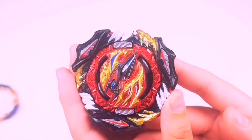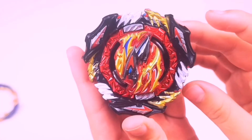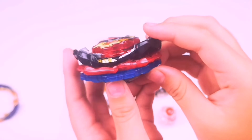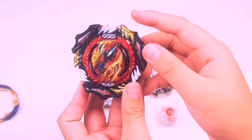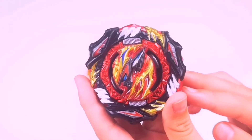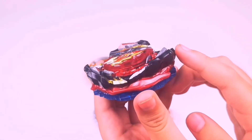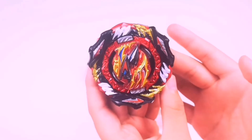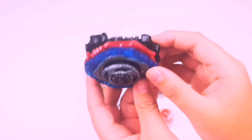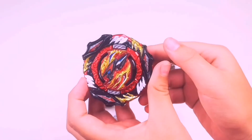Here is Divine Belial with the A Gear in three-blade mode — you can see how the layer fits together nicely. That's a thick layer! And here it is in six-blade mode — the three big blades of the A Gear are now visible. So Divine Belial now has three gears; we're just waiting for one more to make it the perfect gear version.